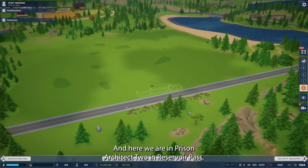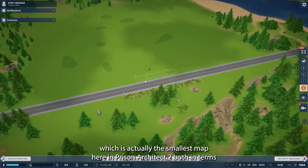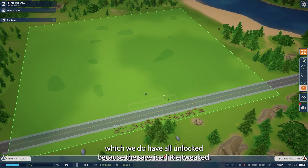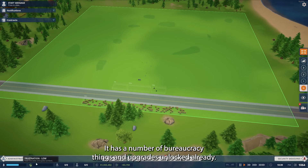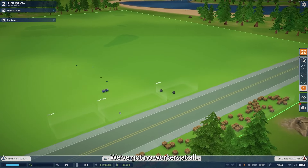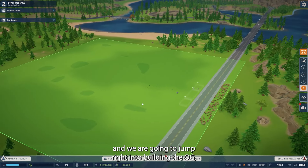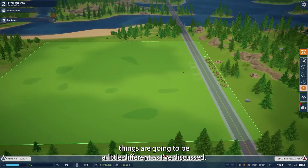Here we are in Prison Architect 2 in Reservoir Pass, which is actually the smallest map in Prison Architect 2, both in terms of the original starting area and the whole map. We have it all unlocked because the save is a little tweaked — it has a number of bureaucracy upgrades unlocked already, a good amount of cash, and no workers at all. We're going to jump right into building the OG, though things are going to be a little different.